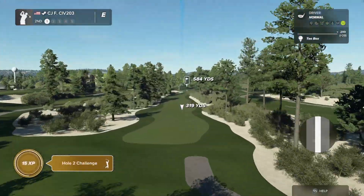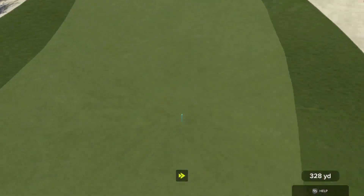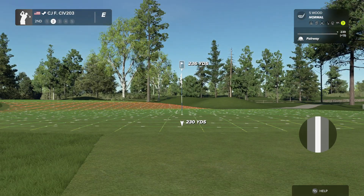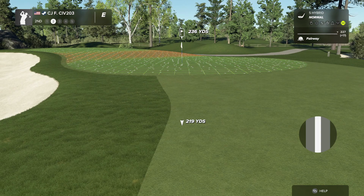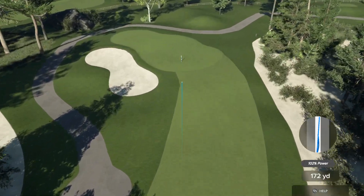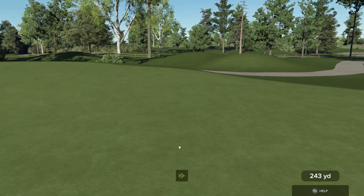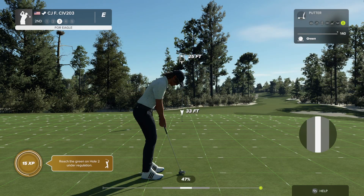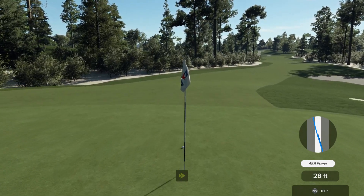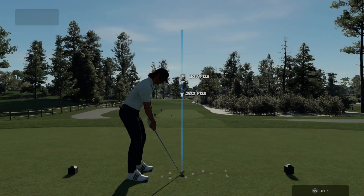Hole two is a par five, 584 yards to the cup. Nice shot off the tee. We're 236 yards out, going with a five wood — actually a hybrid might be better. Should make it on the green. Plays real nice. I like when greens are fast rather than slow. We missed the eagle putt — a tricky read — but we got the birdie. We'll take it.